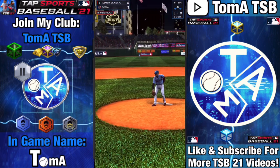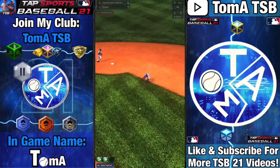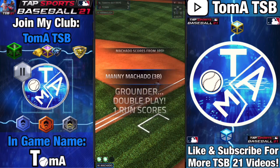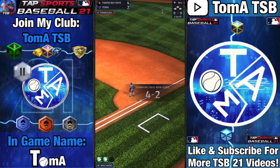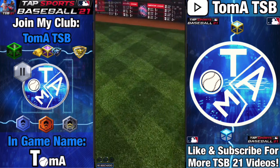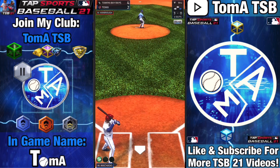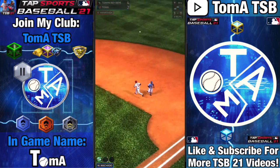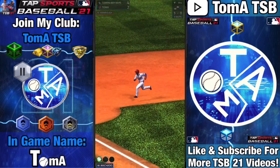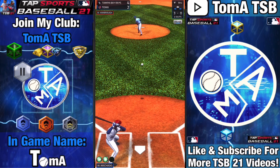Now he's throwing down the middle, and I actually hit into a double play here, which is really annoying. But I do beat him here. As you can see, he's throwing it down the middle. Before, he was throwing it on the corners, and those are impossible to hit. I'm swinging opposite field and finding base hits into right field. When you pull it, usually you'll get pop-outs — so just less hits.